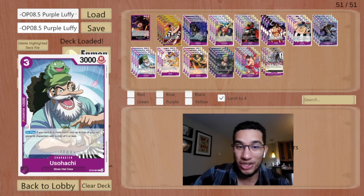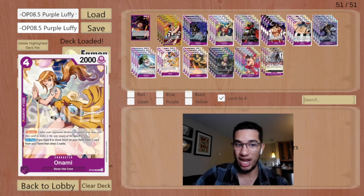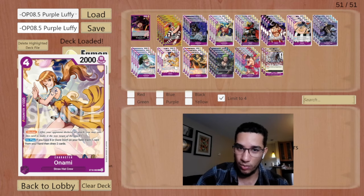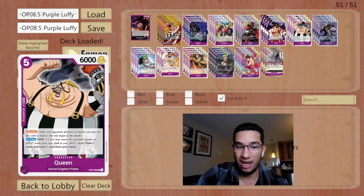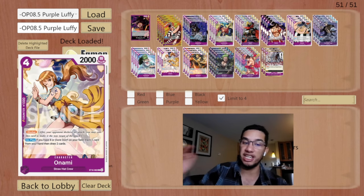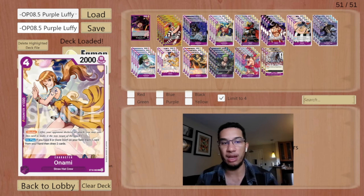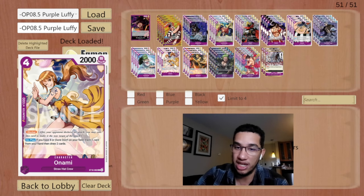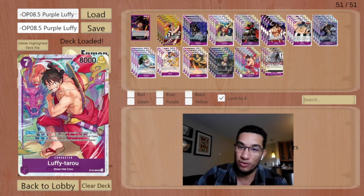Usopp is also a 2k counter, which is crazy. Nami ends up being a really nice blocker — when you have eight or more don, you can trash a card from your hand and draw two cards. It's kind of like the opposite of Queen: with Queen you draw then trash, with Nami you trash then draw, which is slightly worse but still very useful. She's a Straw Hat, so you can search her with Zoro Juro or play her with Luffy Tarot.